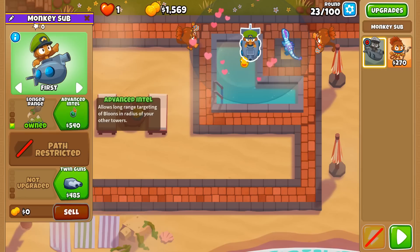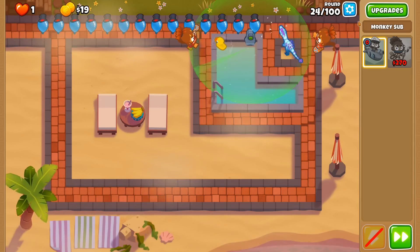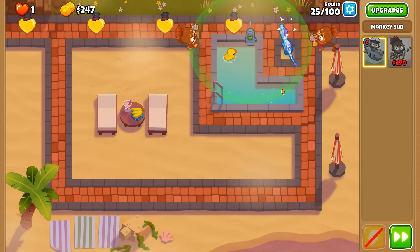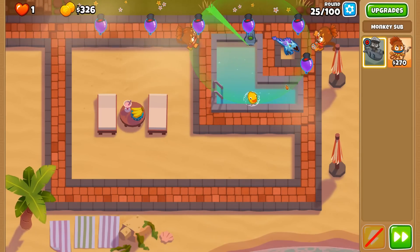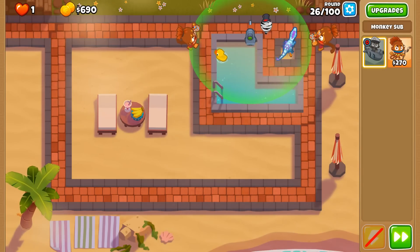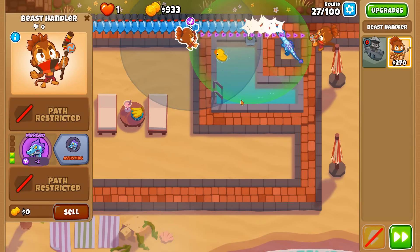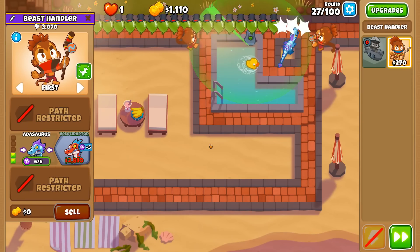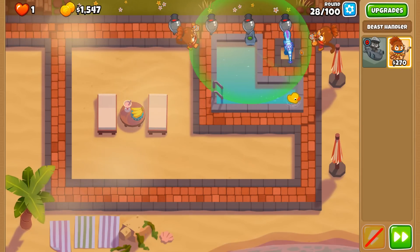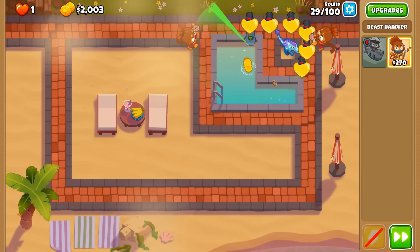That means we only get pops with the dinosaurs — no fish or birds allowed, only the prehistoric behemoths that once ruled the entire world. Let's see — submersive support with twin guns. The fly is still on my screen! That's what happens when you try to record at night and it's still 25 degrees centigrade. This can pop leads, which is beautiful. I don't think we would actually be able to do this with the top path as well to get more pops, although we would be restricted to just water.